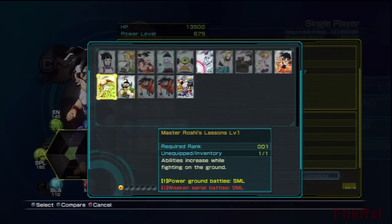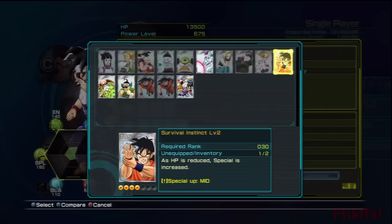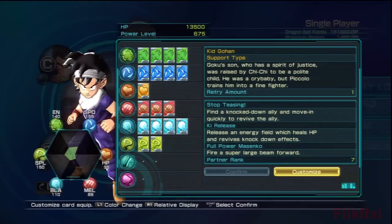What can I give him? Knockback distance up — I don't actually like knockback. As HP is reduced, special is increased. No, you know what? He doesn't need any special stuff for this mission.